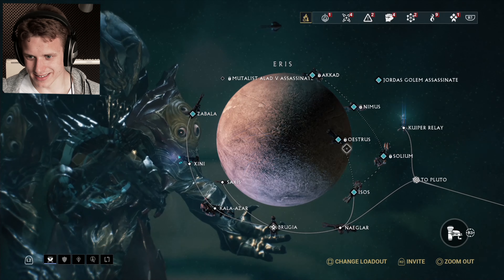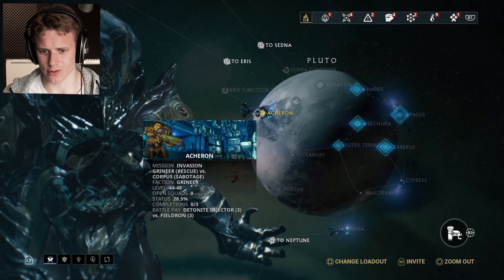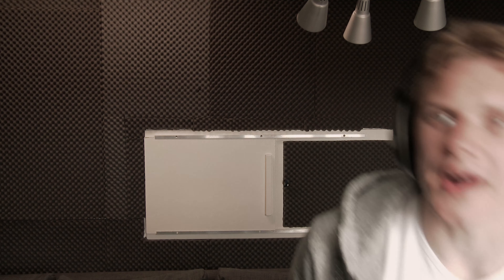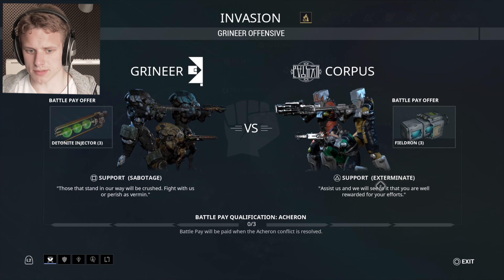I'm seeing a big problem here. I do have a Warframe account on my PS4, but it's not really my main account, so I don't have the Star Chart unlocked. Rekna right here is level 44 to 48, and we have a 44 to 48 here as well — that might be the highest I have. I've taken a look at the PC Star Chart, and apparently there aren't any nodes starting at level 50. So I think Pluto right here will be our best bet with the 44 to 48 invasions. We have Sabotage and Exterminate versus Interception and Defense, so we're definitely going to go with Sabotage.